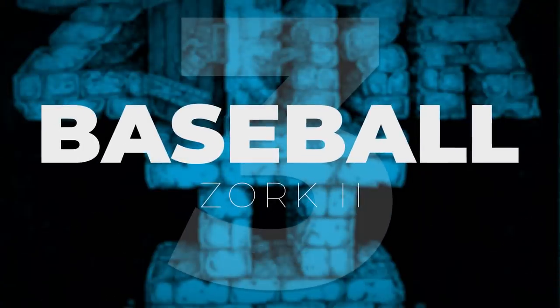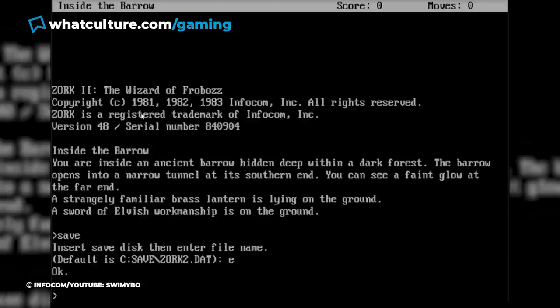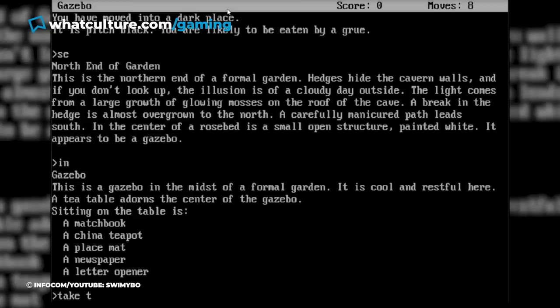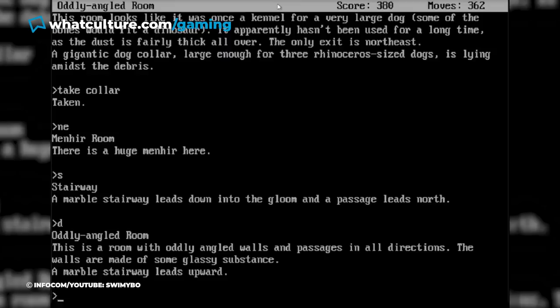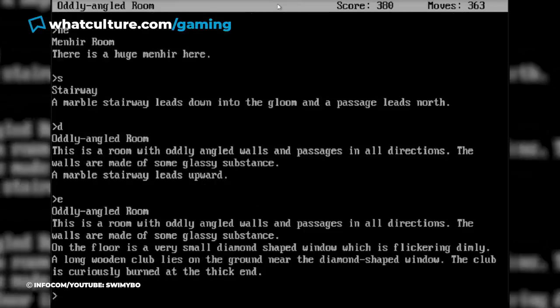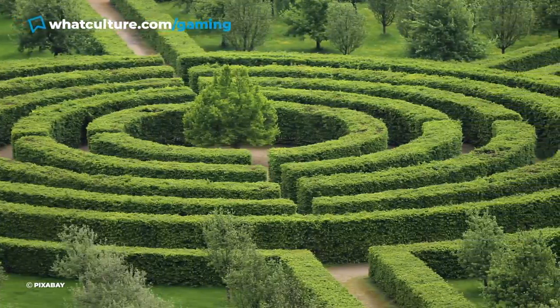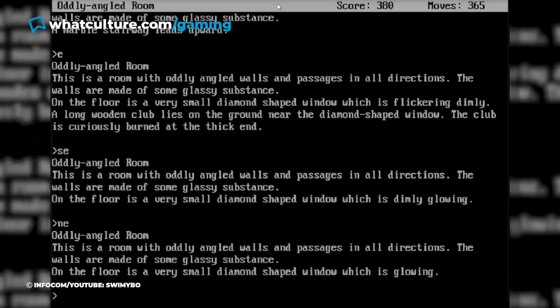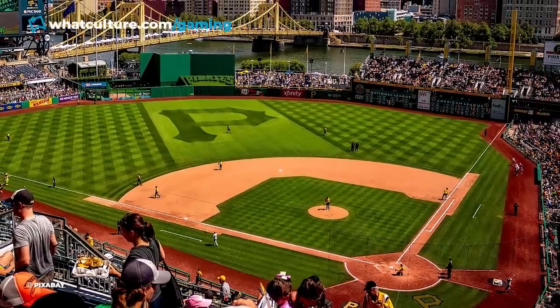Number 3, Baseball, Zork 2. Long before Zelda, Donkey Kong, or Super Mario, gamers had to settle with text-based titles like Zork 2. Since this game came out in 1981, access to walkthroughs was virtually non-existent, which is why few people have ever completed it. More specifically, those who actually played Zork 2 probably never even got further than the oddly angled room. Although this section is a maze, you might assume that you can just get to the exit through general trial and error. Sadly, that doesn't work here, since the game keeps teleporting you to random places. However, if you notice the bat-shaped club near the diamond-shaped window, you might have deduced that the solution is connected to baseball.